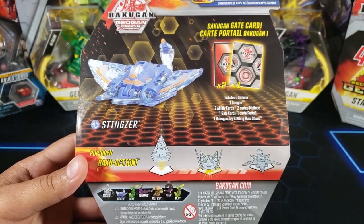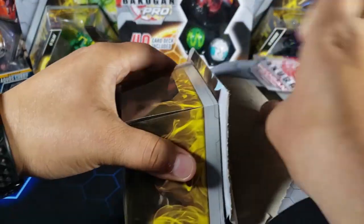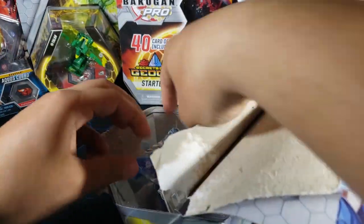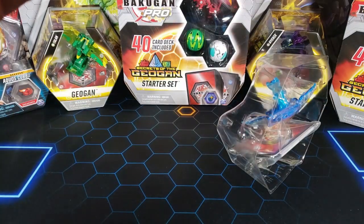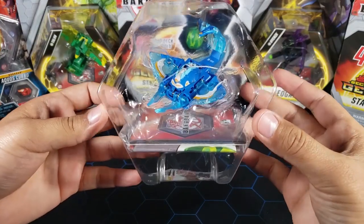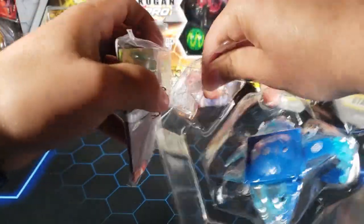We got two action cards — one of them is gonna be the Geogun card and then another one probably with some art with Stingzer on it, and then a gate card. This Geogun is from Wave 2 of Geogun Rising. I was very lucky to find this — I don't think many people have found this one in particular. This was actually my first ever Wave 2 Geogun that I found, and it happened to be probably my favorite.